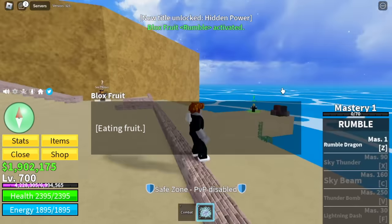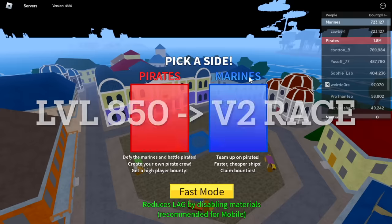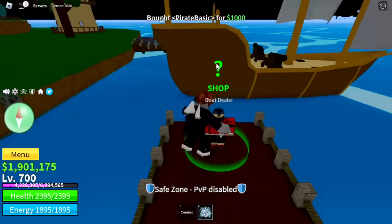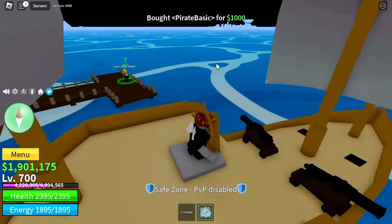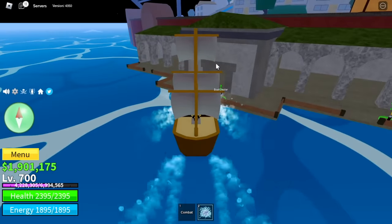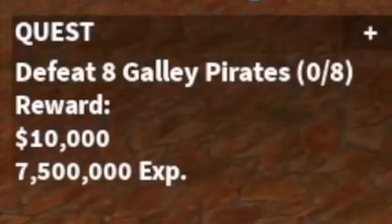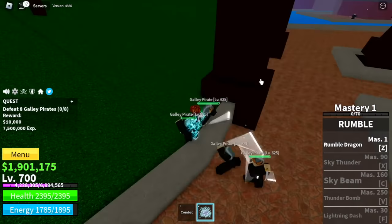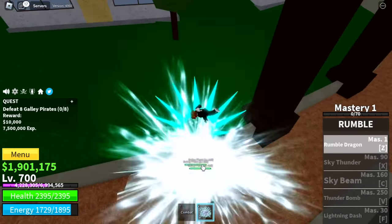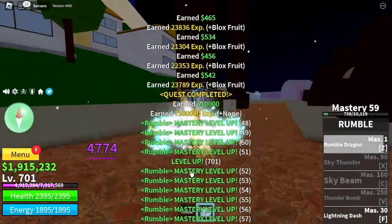Our goal is to reach level 850 to start the V2 race quest. So we're going to head to the first sea. This is the easiest place to grind at this level. Ride a boat and head to Fountain City. Take note that we haven't unlocked any skill on the rumble fruit yet, so we're going to start slow. Target Scally Pirates. This fruit is a Logia fruit, so they cannot hit you as long as you have the level requirement. Very easy grinding here using the first skill, Rumble Dragon.